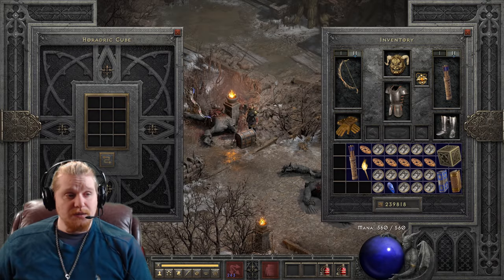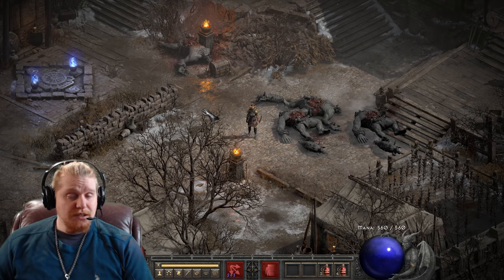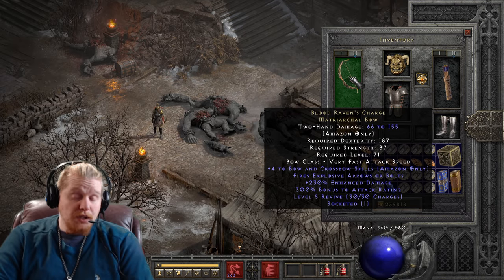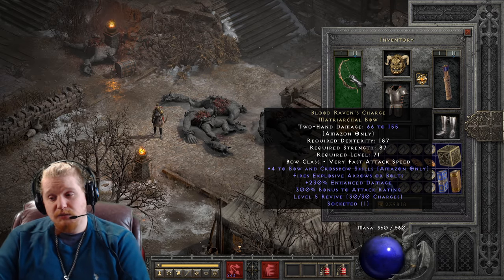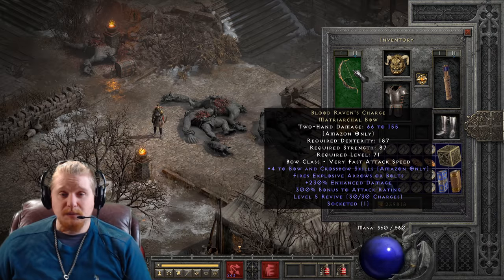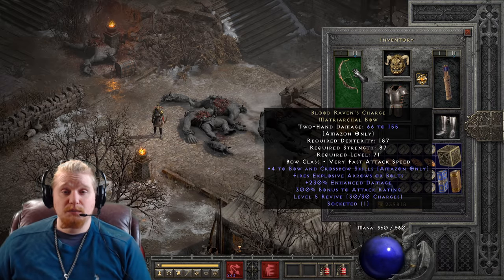The charges on this particular bow do make it a little less ideal for regular use. Charges generally don't get used like regular skills. If I was a Necromancer, I might keep an entire revive army up constantly. But an Amazon with this bow can't do that. An Amazon with this bow has 30 charges — and with a maximum of five per cast, you can make six full armies before needing an entire repair.